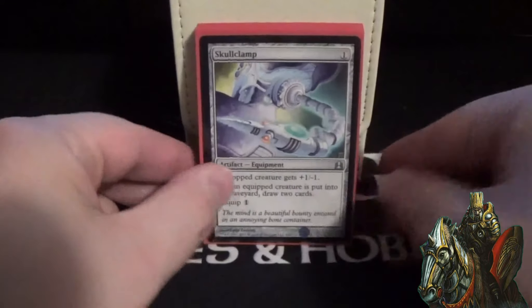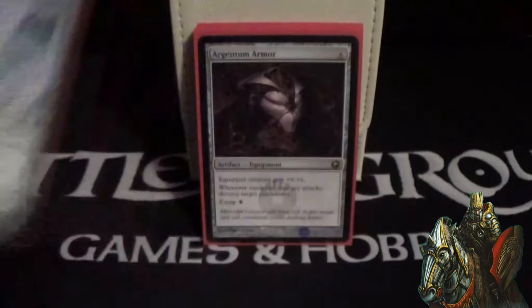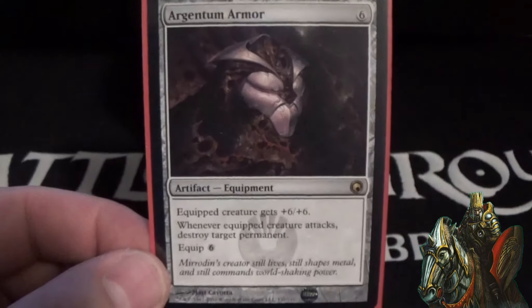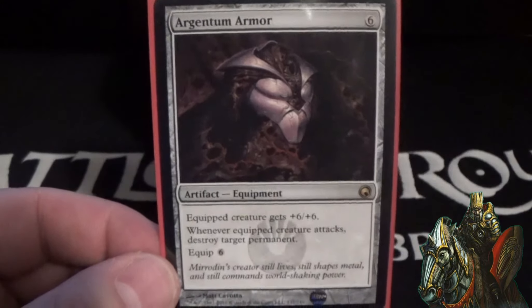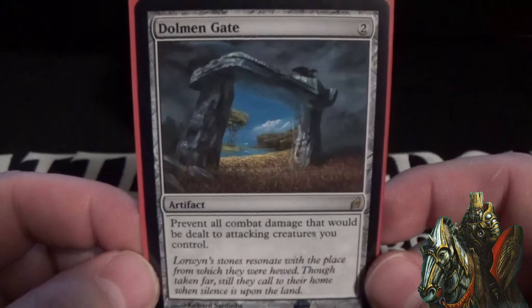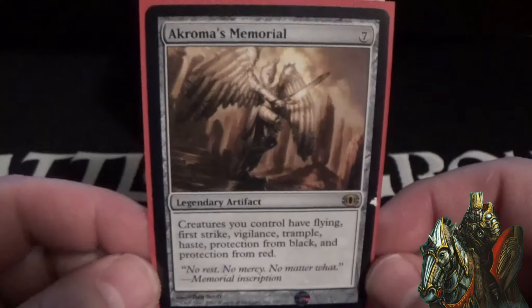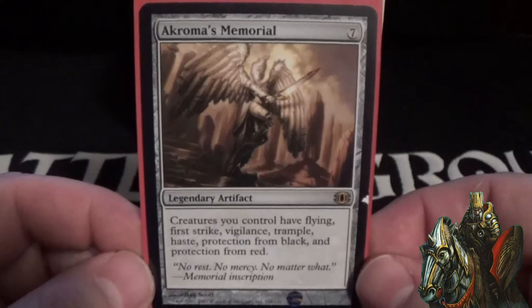Next we'll look at artifacts. First, Skull Clamp — just an auto-include with the amount of 1/1 tokens we're going to generate; this will draw us lots of cards. Argentum Armor gives the equipped creature +6/+6, and when the equipped creature attacks, destroy target permanent — just by turning a guy sideways you can blow up anything on the board. Dolman Gate prevents all combat damage dealt to attacking creatures you control — we want to be attacking a lot with our token generation. Akroma's Memorial is a seven-cost artifact — creatures you control have flying, first strike, vigilance, trample, haste, and protection from black and red, basically turning all your creatures into mini Akromas.